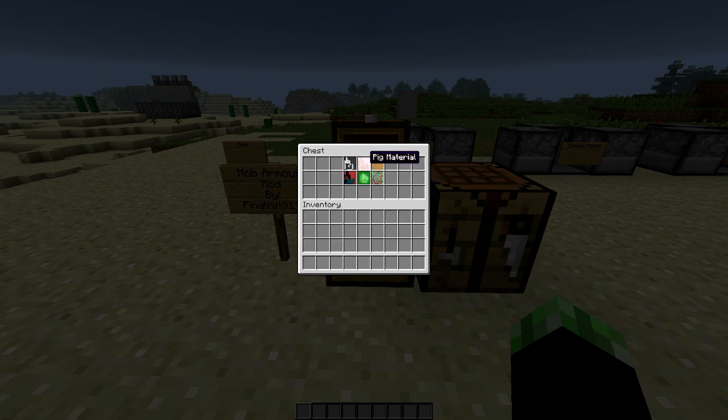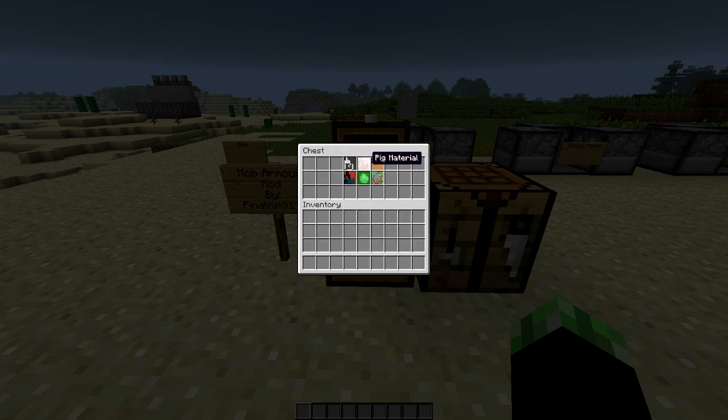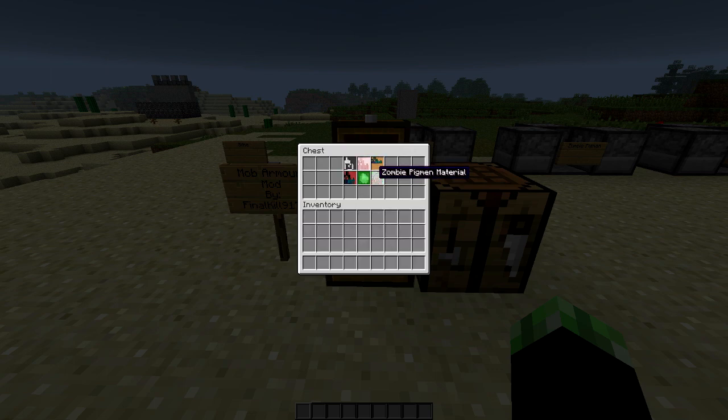The next one is the pig material. For the pig material, you're going to use an iron ingot, two sugar, two clay, and then a bunch of raw pork chops. I don't understand the sugar and clay, but whatever. Moving on to the next one, that's going to be zombie material. For zombie you're going to need rotten flesh on the four corners, some wood, and an iron ingot in the middle.